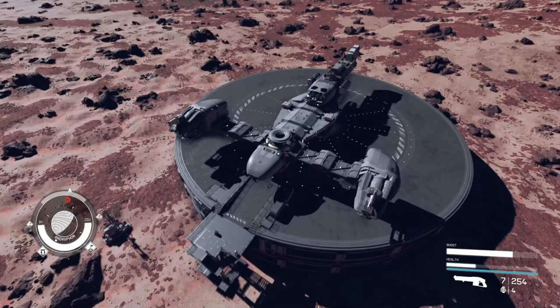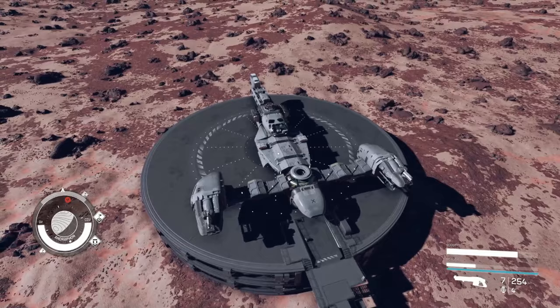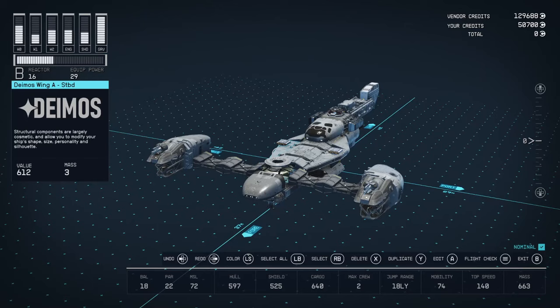Hey guys, a lot of people online asked me about my N1 build, so today I'm going to go over some of the parts I used. I'm not going to rebuild the whole thing, I'll just list some parts. First things first, I'd recommend getting one of these ship builders on your outpost — it makes things a lot easier since you can reuse parts you've unlocked. Let's hop into the build.